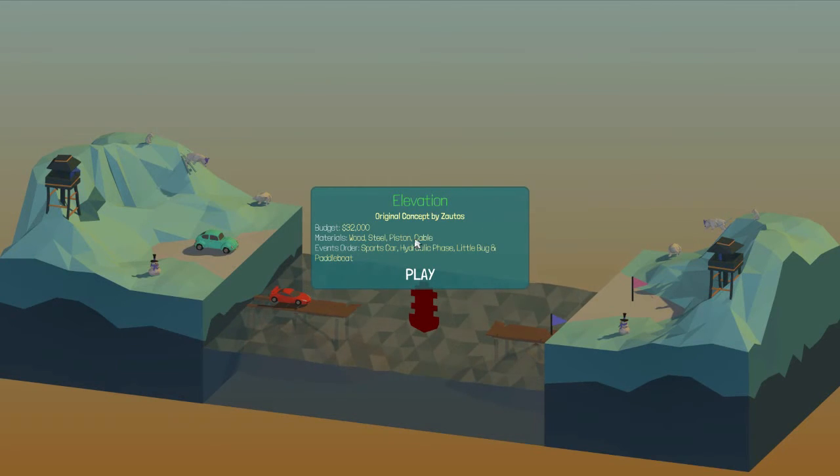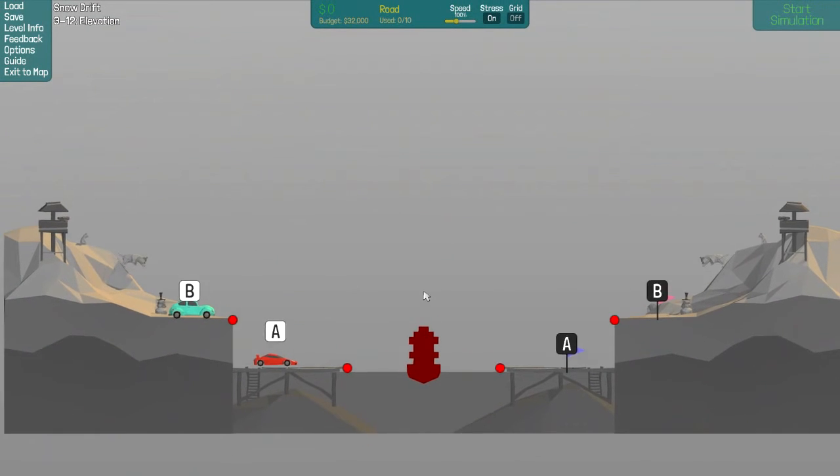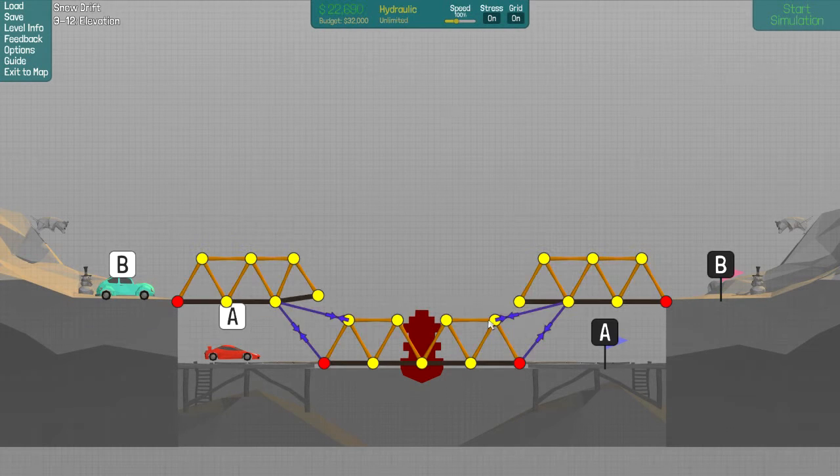Elevation! Wood, steel, piston, cable. Sports car — oh wow! Sports car, hydraulic phase, little bug, and paddle boat. Sports car, hydraulic phase, little bug, and paddle boat. Okay, so he needs to go... Oh, I only get ten road! There's the kicker! Is that sixteen? Sixteen percent! Alright, let's just find out what happens.